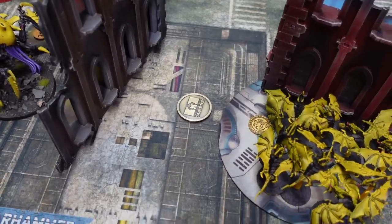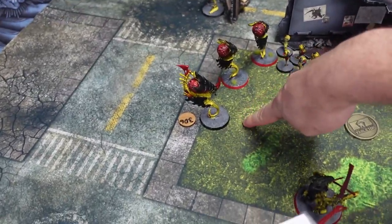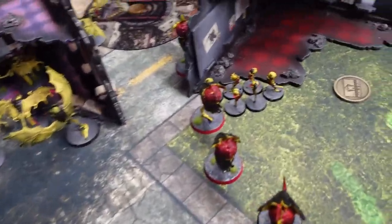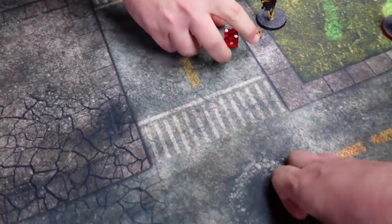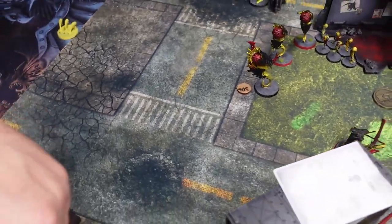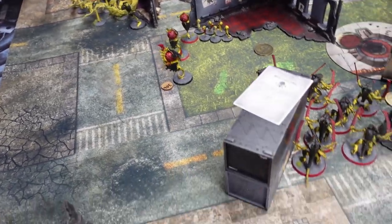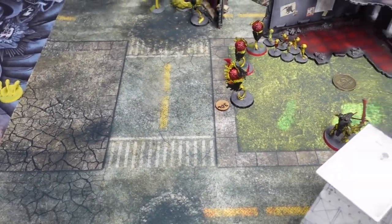Joe has four units casting on 3D6 — almost everyone except one Neurothrope has that upgrade. The Zoanthropes are going to smite the unit right around the corner. Thomas tries a deny, re-rolling a three into a six but it only needs six — he rolled a seven so nothing in range for Thomas. No denies go through.